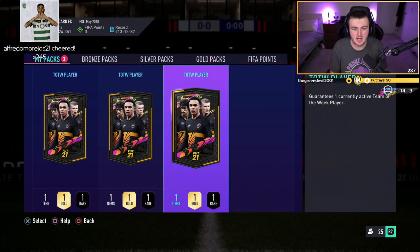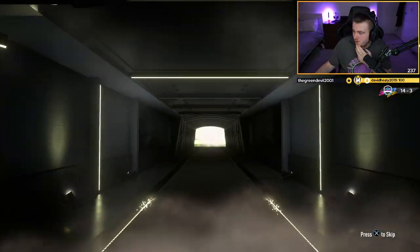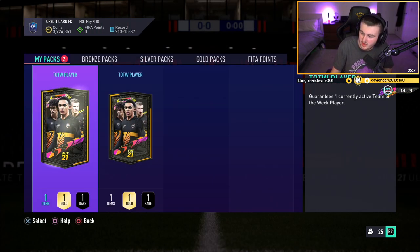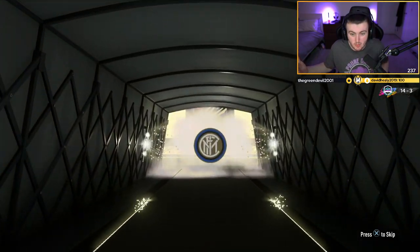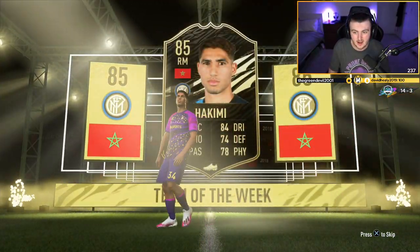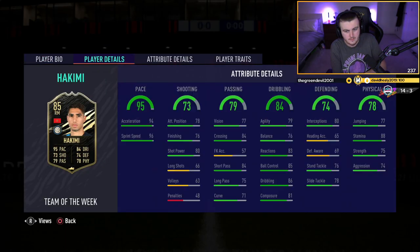Come on EA, please give us one of the good ones. The top ones are Mane, Kante, Goretzka and Mahrez. Decent ones are Soma, Insigne, Vidal and Hakimi for good fodder. It's a walkout in the second TOTW pack — Hakimi! 85-rated. 95 pace, 84 dribbling, all over 70 for the rest. That's a decent pull. We'll take an 85-rated Hakimi. Store that in the club.